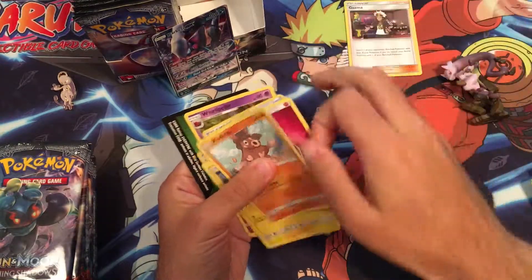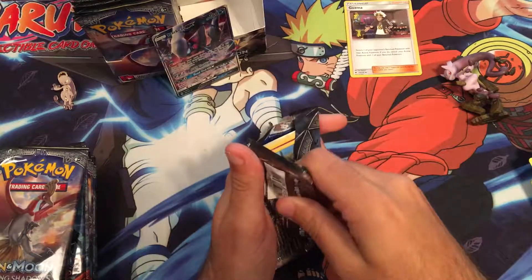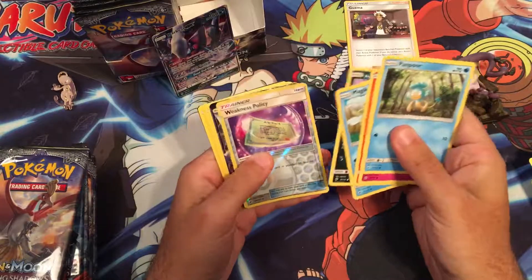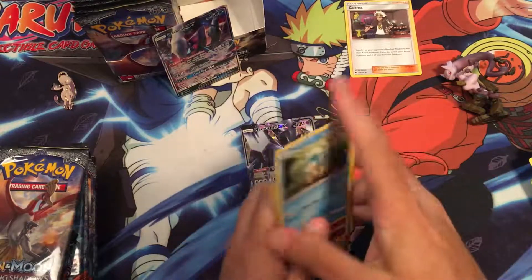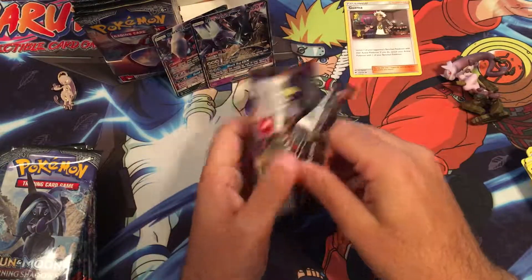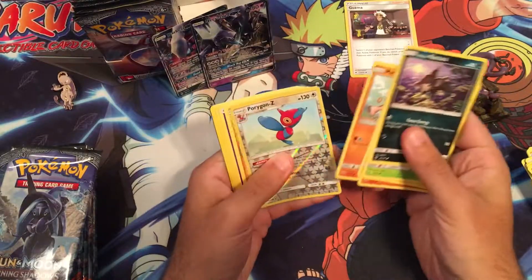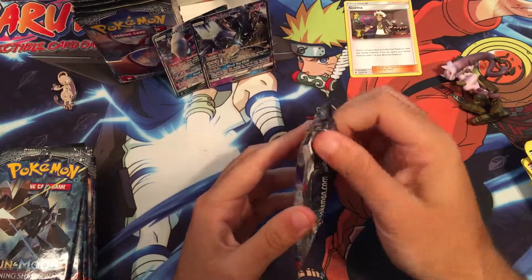Guzma — it's really good to get. Let's see what we get — a Magikarp, Weakness Policy, and a Necrozma GX! Let's go, let's get lit for hits! Necrozma is pretty cool, it does things, I think it's neat. Let's see what else we can get — Porygon and just a Lycanroc on that one. No complaints so far.